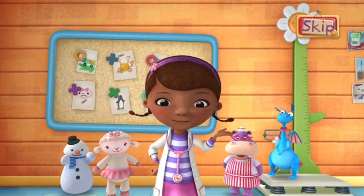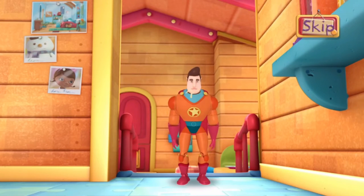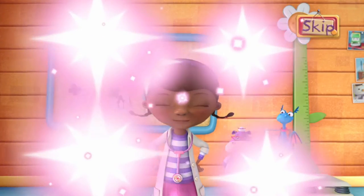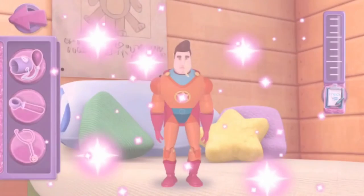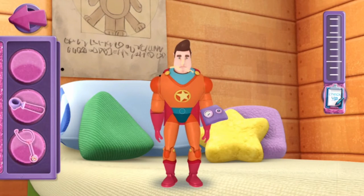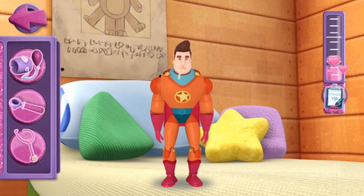The doc is in. We've got a new patient. Looks like you're not feeling very awesome, Awesome Guy. We're here to help. Let's try all the doctor's tools to find out what's wrong with this patient. Pressure cuff. Now tap the pump three times to check this patient's pressure. Let's finish the checkup.